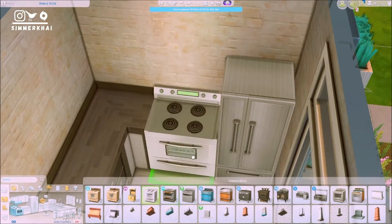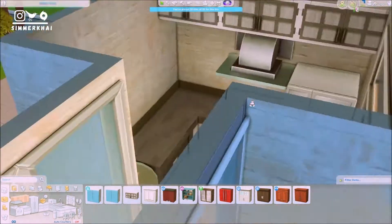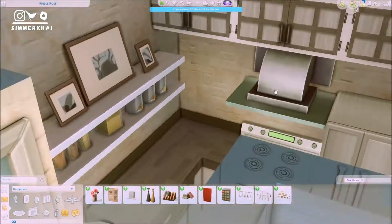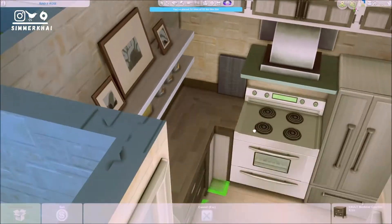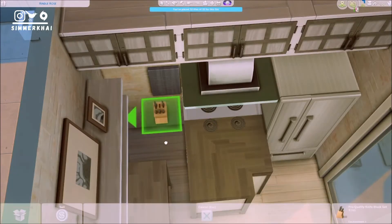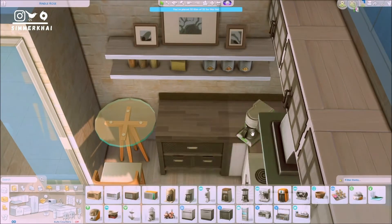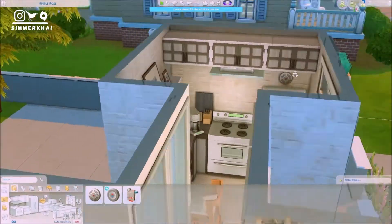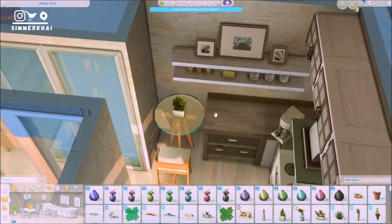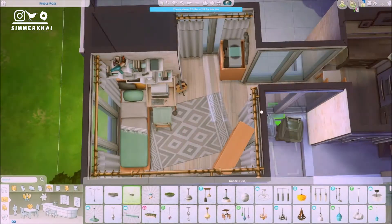We are working on the kitchen right now. The kitchen is on the isolated part of the build, which is on the right side. There aren't a lot of clutter items — I just added a chopping board and a knife rack from the base game, and also that cool Kitchen Stuff pack shelf which I really like and thought I'd use because it takes up space and just looks more decorated.